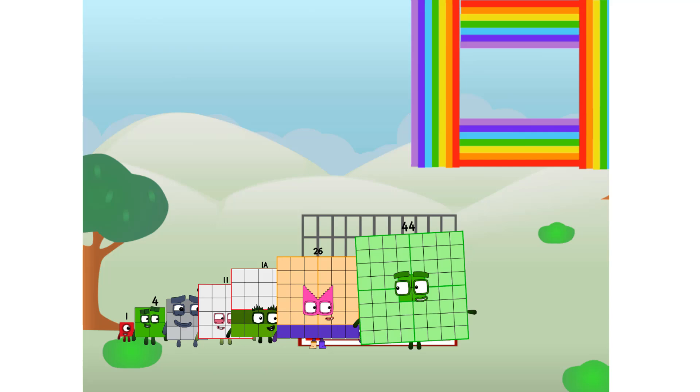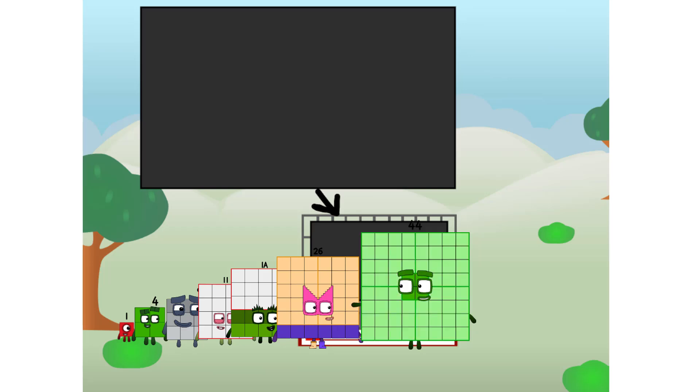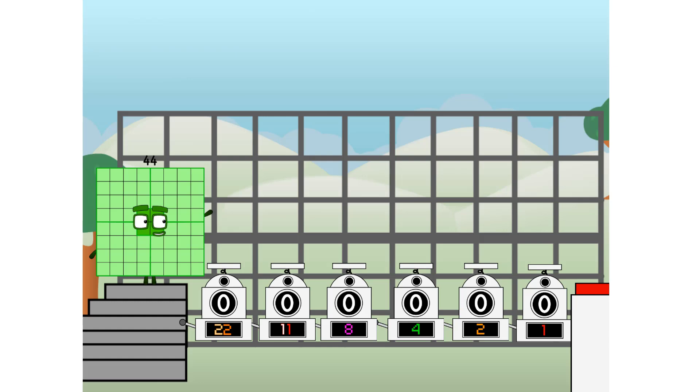There you are! This way — I've got so much to show you. I am proof of four, and I can be a strong square, a chess board, a super rectangle, eight octoblocks, or even a super cube. But today I want to show you a little trick I call Binary Boosters — using the power of doubles to send any number flying.